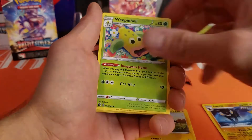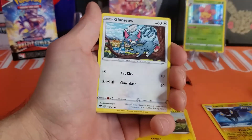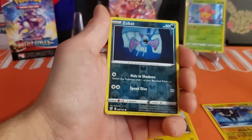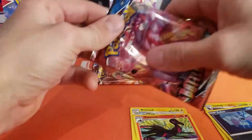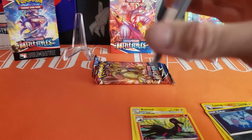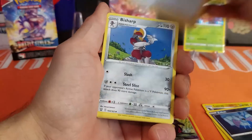Pack two gives us Cedra, Weepinbell, Mienfoo, Yamper, Glameow, Corphish, Scatterbug, Zubat, and a Salazzle. Two more packs to go — no ultra rares yet, but I feel one coming. I could see from the code card that one pack was going to be a dud. We're not running with the Shining Fates set anymore so the green and white code cards are what matters. Next up: Cheryl, Bisharp, Weepinbell.